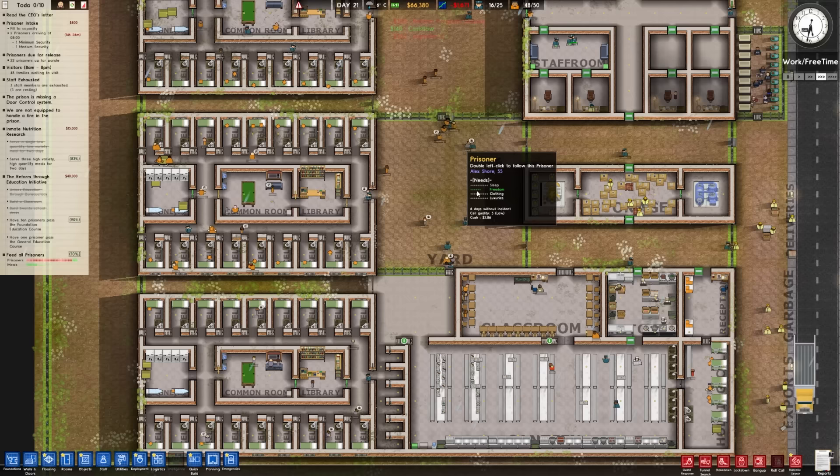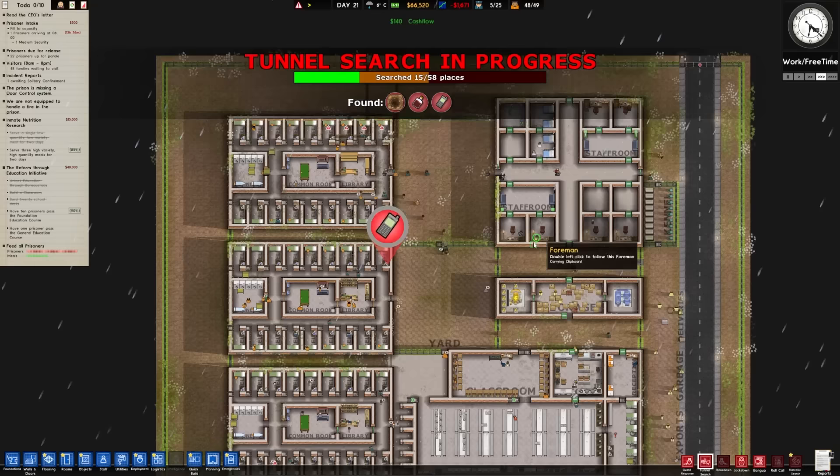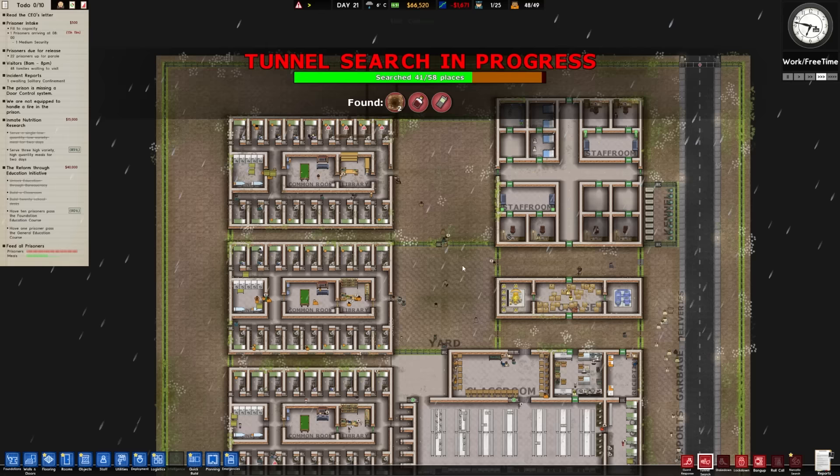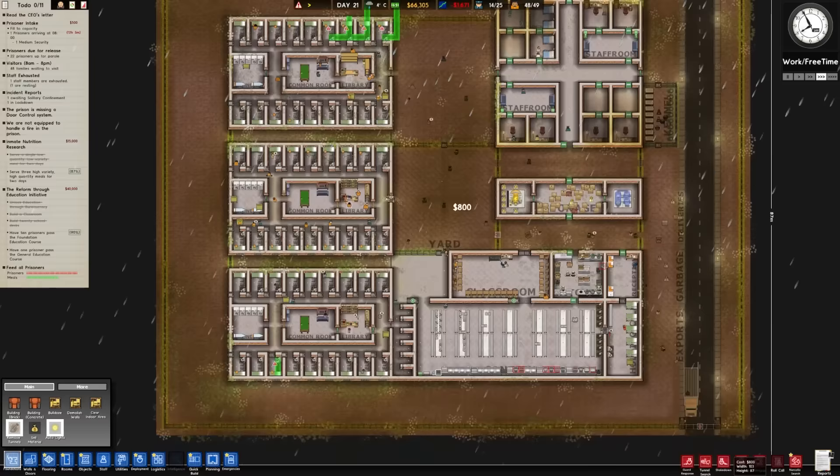Maybe I've done something incredibly wrong here because I can't take any more grants until these two are done. Let's do a tunnel search, use those dogs. Because then if we actually find them we can seal them up. So they found two. If we just remove tunnels - now we have to actually remove the entire tunnels now that we have the dogs. That'll be an easy thing for them to hopefully get into.